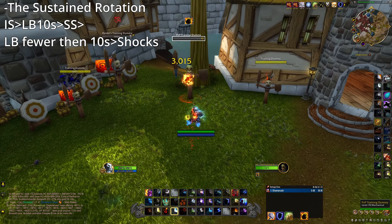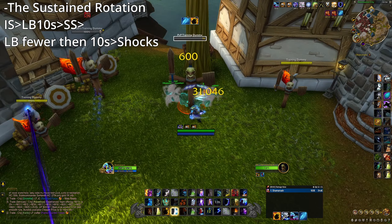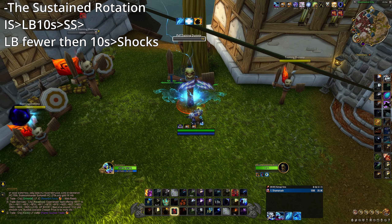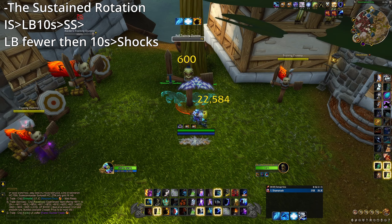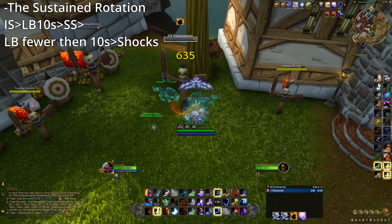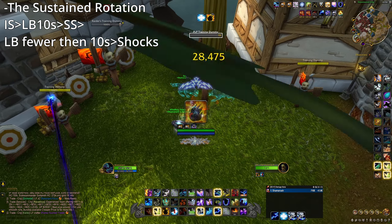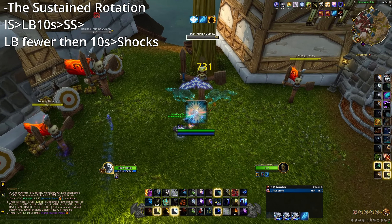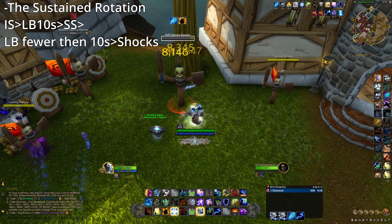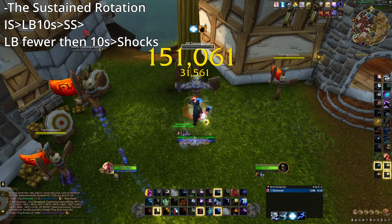So with the Torum's build, the sustained rotation is very simple. If you have played the Storm Strike build last season, everything is pretty much the same: Ice Strike, Lightning Bolt at 10 stacks, Storm Strike, Frost Shock, Lightning Bolt at fewer than 10 stacks. Other than that, try to keep Flame Shock and Wind Fury Totem up and cast Frost Shocks. This is basically the one-button build, as you just spam Storm Strike to do the majority of your damage, and of course Lightning Bolt. Keep in mind that you get Maelstrom resets when you use Lightning Bolt, and you should react to those.